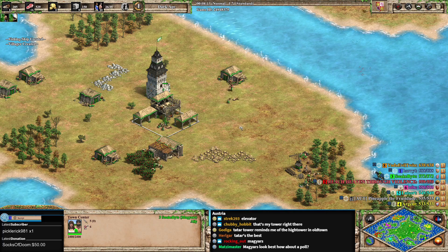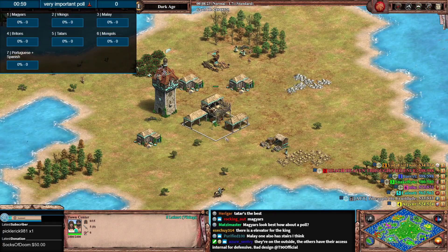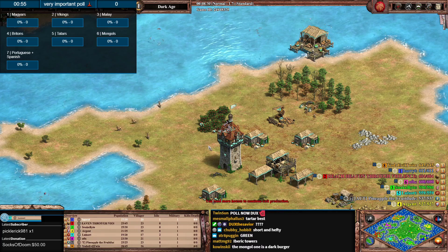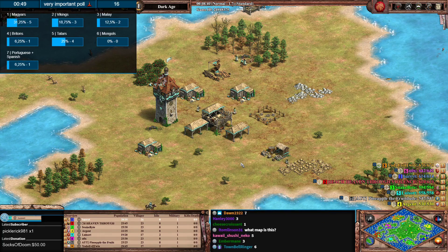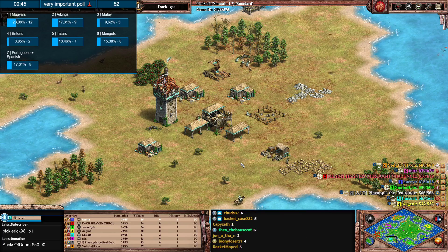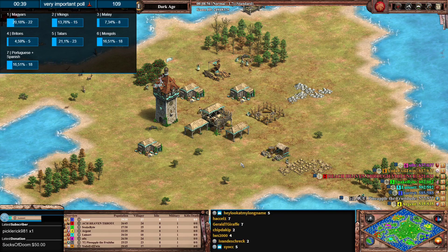On this map it is a must to dock and make fishing ships — you don't have boars, so getting food is all about the fish. Wait — Luis did not build a lumber camp. That's important to note, because in community games there are always underdogs you want to root for.